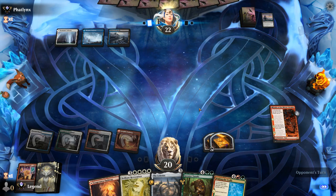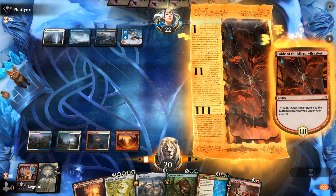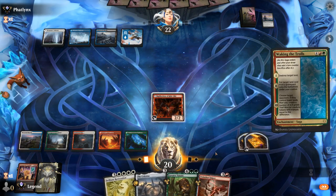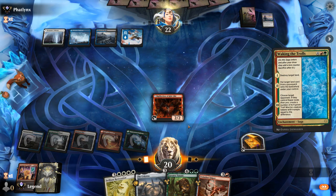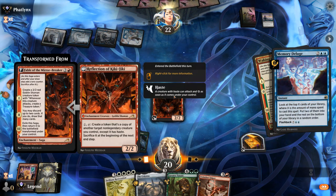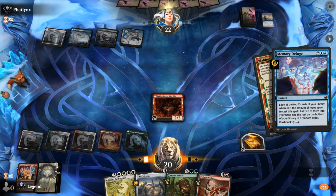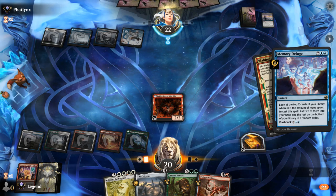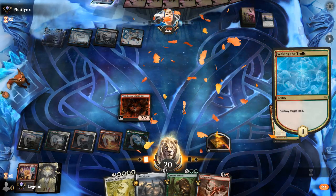Waking the Trolls seems fine now — it's sort of a must-counter. I'll still have enough mana to play Restoration next turn assuming we draw land. Opponent goes for Memory Deluge. I want to go after their white mana, which is not only useful for Restoration but also represents Farewell — the key card we want to prevent. The extra land from Waking the Trolls comes in untapped. Could just go for Restoration or be patient and get more value — maybe get back Waking the Trolls a second time.